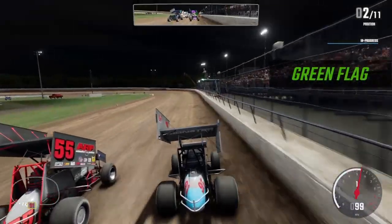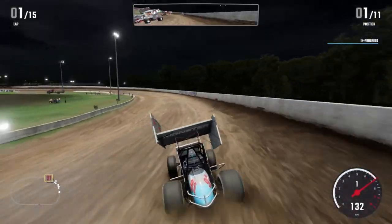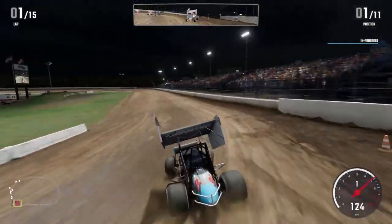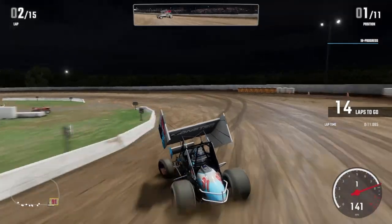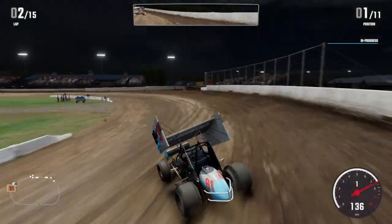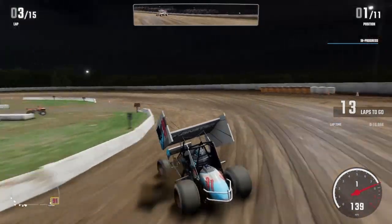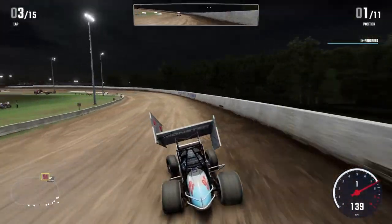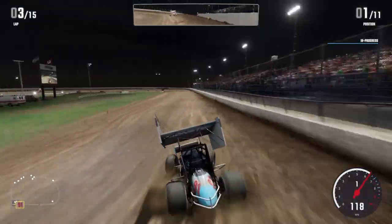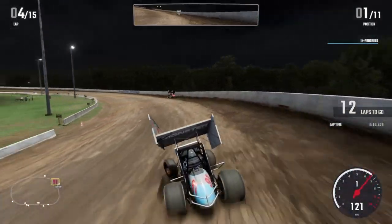We start 2nd in the B main and get a much better launch off the traction. This is a perfect example of how the outside lane is much better on restarts — granted I also got a better launch, but just in general the outside is way better. Which is a damn shame, because it creates a situation where if there's a late caution and a green-white checkered, whoever was leading just gets screwed. We're already coming up to lap traffic, and he's just going to ride the outside fence and stay out of our way. We get a late caution.